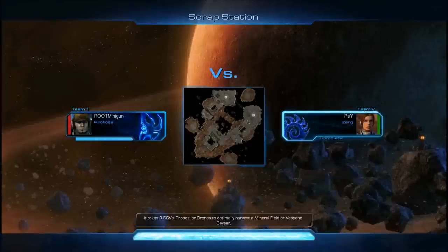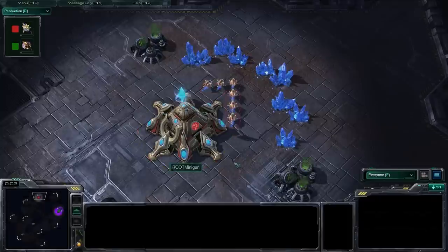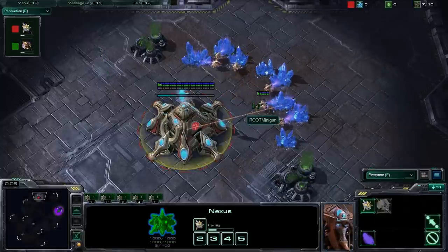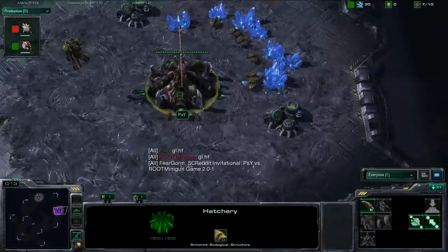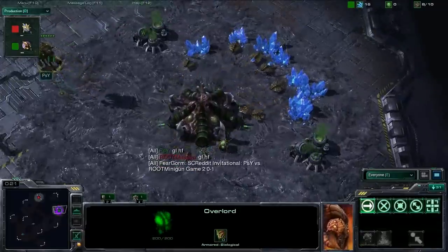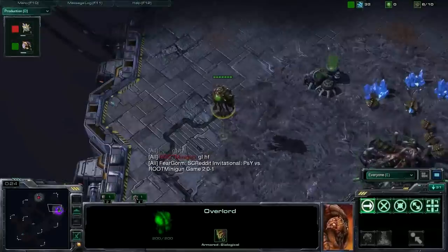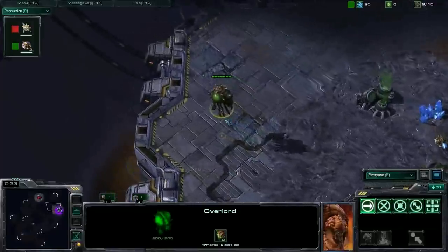We're casting Scrap Station: Minigun versus Psy. You're probably going to see mutalisks out of Psy on this map - it's just fantastic for map control, and that almost forces Protoss to respond. Minigun is starting at the 12 o'clock location, Psy is the green Zerg at 3 o'clock. It's like Lost Temple with a Thor drop on the ridge for Terran - because it's such a viable option, it opens up so much for you.